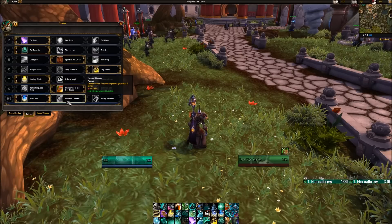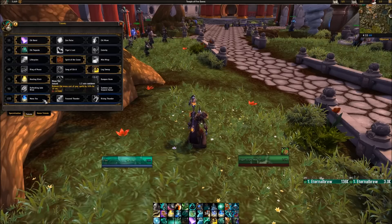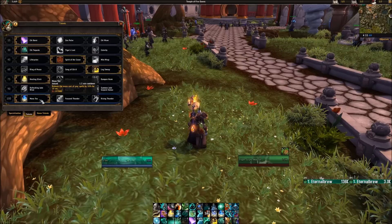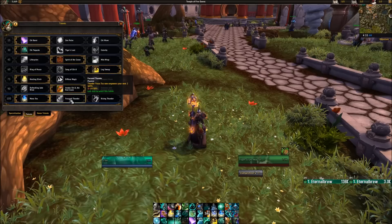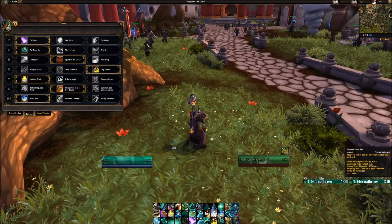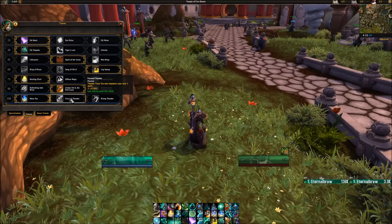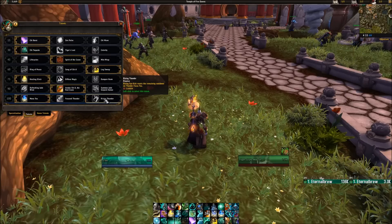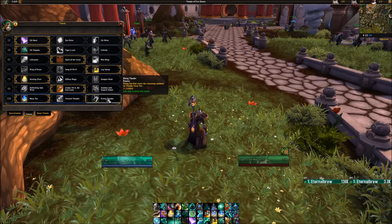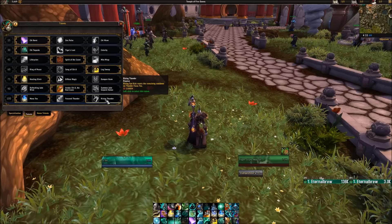In the last tier we have Mana Tea, Thunder Focus empowering your next two spells, and Rising Thunder. Mana Tea reduces the mana cost of your spells by 50% for 10 seconds — really nice if you know you're going to be bursting a lot. Thunder Focus empowering two spells lets you do things like two free Vivifies or two Renewing Mists back to back. Rising Thunder resets Thunder Focus Tea's cooldown when Rising Sun Kick is used, so if you're Fistweaving and using Rising Sun Kick frequently to reset Thunder Focus Tea, this is definitely worth considering.